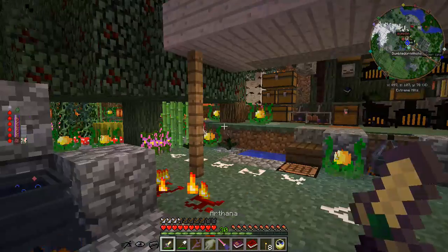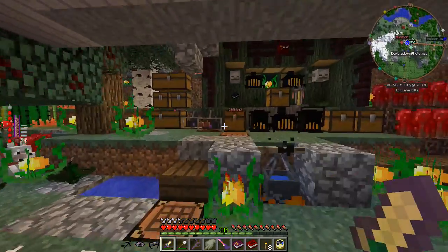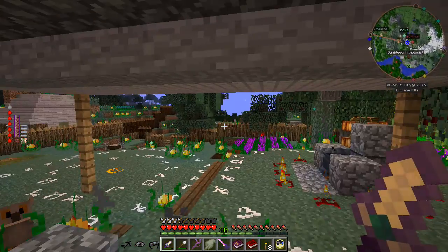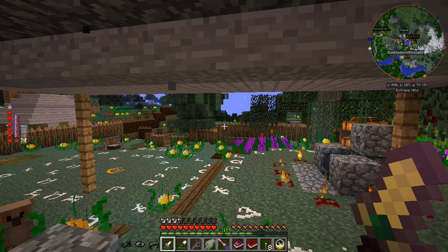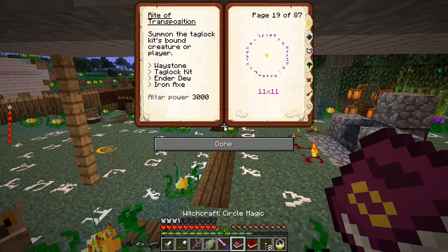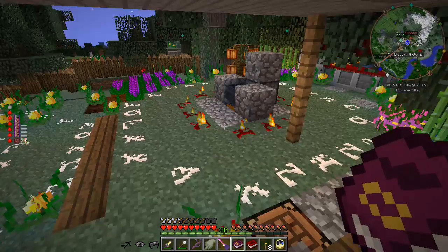I was thinking about it and there's a really good way of doing this. I finally found a use for circle magics I hadn't realized before. In the circle magics we have the Rite of Transposition, which is to summon the taglock — taglock kits bound creature or player. Essentially we can summon taglocked villagers over here.